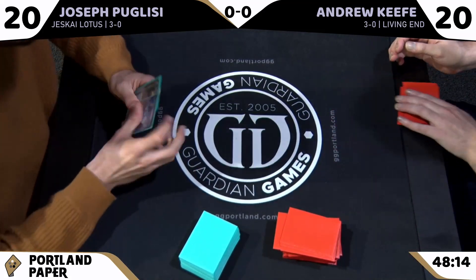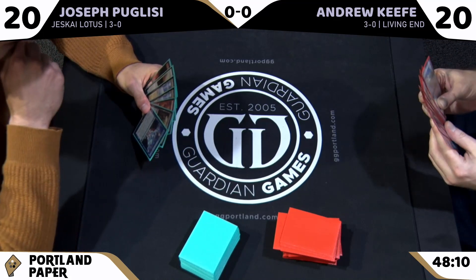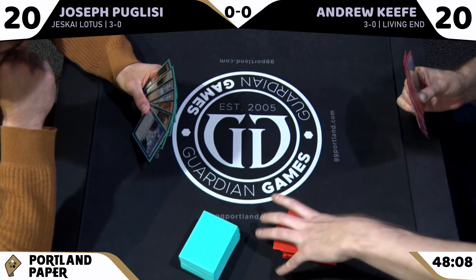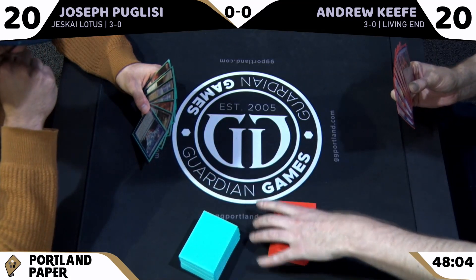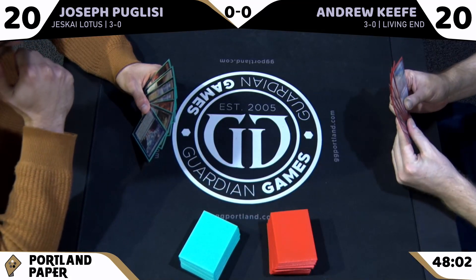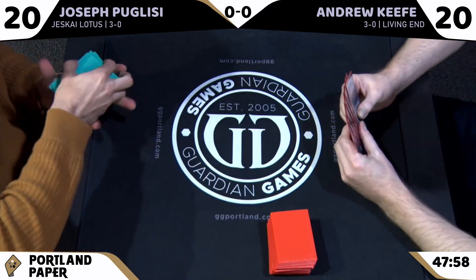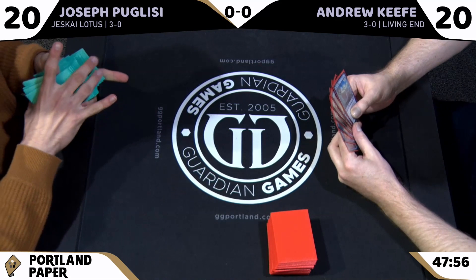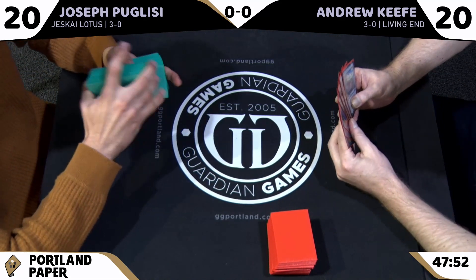Living End has been all over the top tables. The turtle gave Living End such a huge upgrade over Brazen Borrower — it's vastly improved the deck. It's neat to see how something that seems kind of small really changed the playability of the deck, making it a lot more resilient.